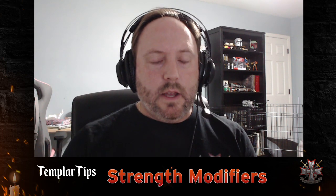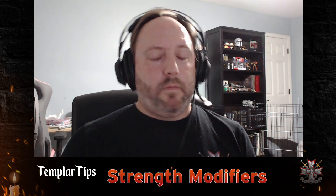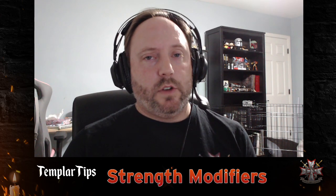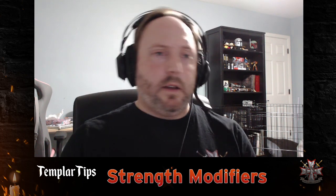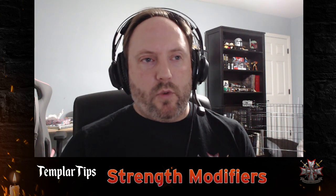Welcome to Implausible Nature, your home for all things Black Templar. On today's Templar Tips, we are talking about strength modifiers. One of the most common things as space marines that can modify our strength is power fists and thunder hammers, which double the strength of our space marines from four to eight, which is great because we can smash things more easily by wounding them more easily.